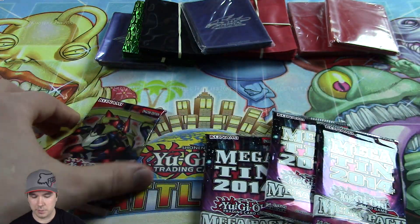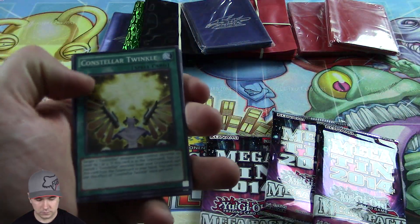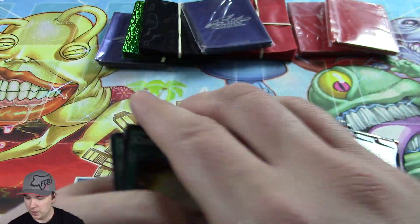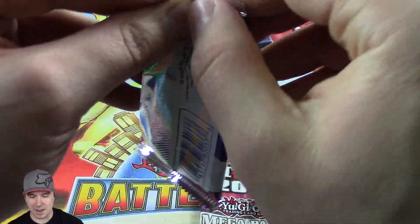That's one of the cards I'm running in the Four Mage deck. Good common. Let's go through here really quick — no foil in there unfortunately. So we get to our stack and we have our three Megatin 2014 Mega Packs.